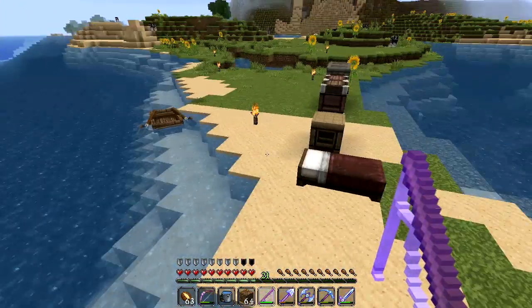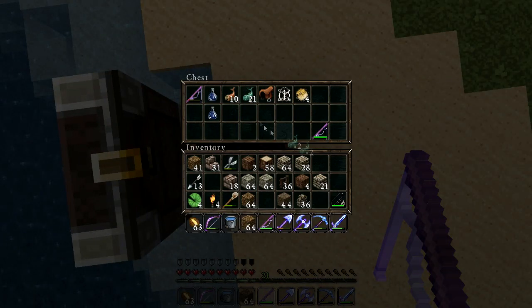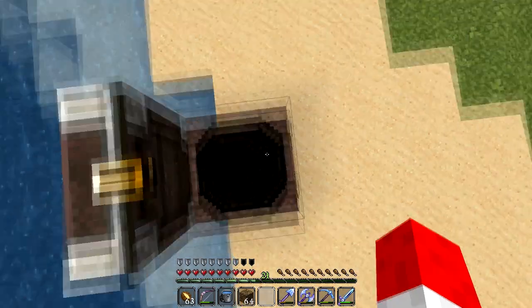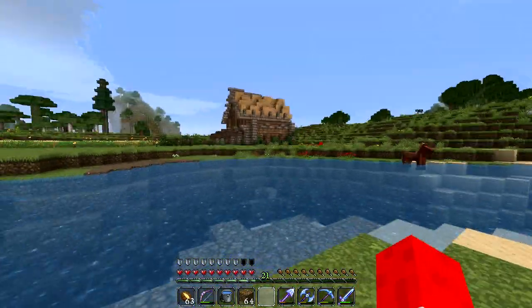Hey everybody and welcome to episode 14 of Let's Build Minecraft. I've just been fishing - here's what I've got. I was trying to get some enchanted stuff because I think it's kind of fun. I got that and a bunch of fish, and I tried enchanting some rods to get Luck of the Sea but only got Lure. I don't really need these - they're for invisibility potions I think. We're in single player, no need for those.